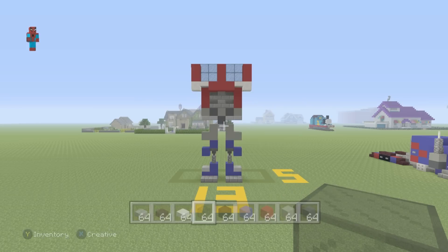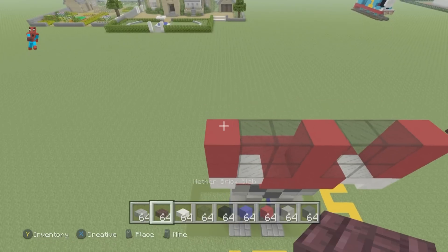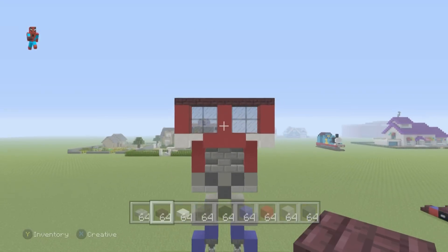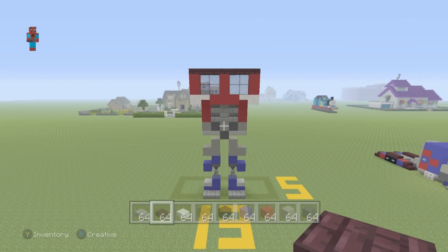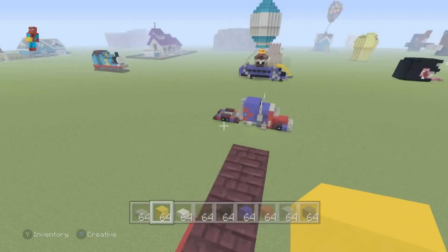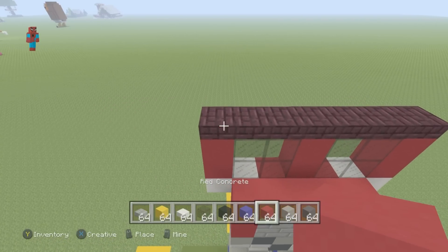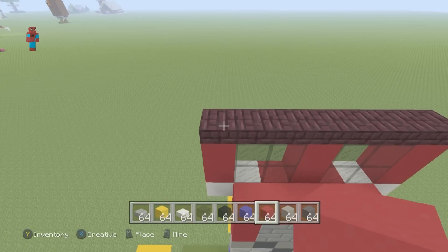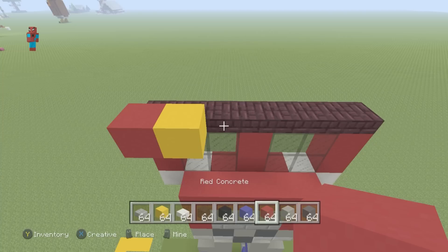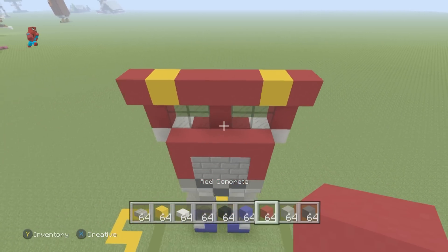Now we're missing a material for this next part, in which we want to place a row of nether brick slabs directly on top of everything that we've just made, and directly behind it as well — a row of nether brick slabs directly behind it. For this next part we also need some yellow concrete. So behind the nether brick slabs, starting from either the left or the right — it doesn't matter, it's the same pattern either side — you want to place a red concrete, yellow, three red, yellow, and a red, just like that.